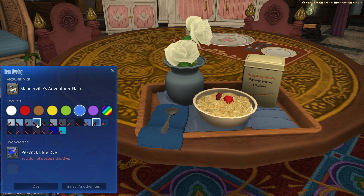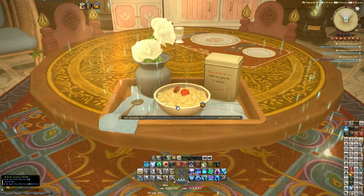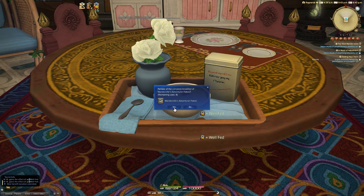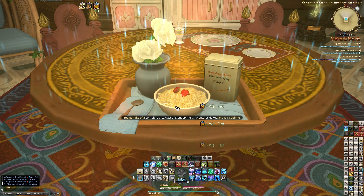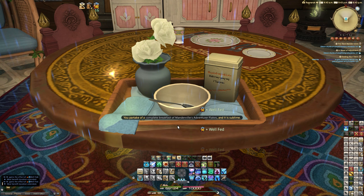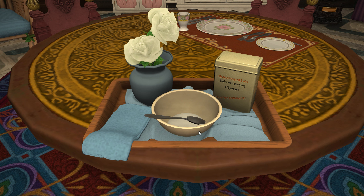One of the other things we said we'd do — which still feels like sacrilege — is use up the item uses. So let's eat the first one, eat the second one. This always feels terrible to do, just wasting the well-fed buff. But I want to see what happens when it's empty — is it just an empty bowl? So it's just an empty bowl of cornflakes with a tiny bit of milk left over. I do like the fact that the spoon has moved from the serviette to inside the bowl — a nice little finishing touch there.